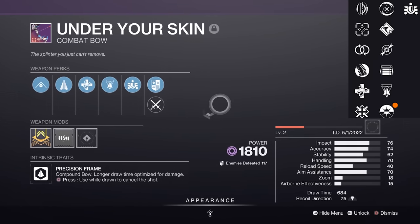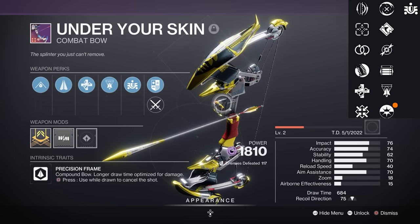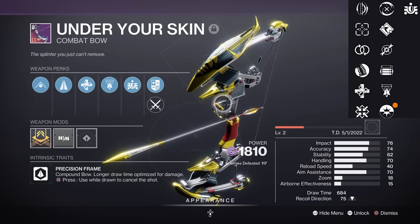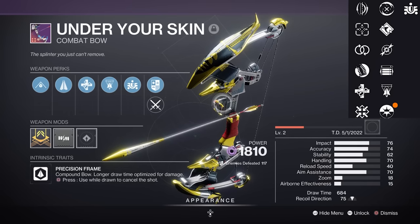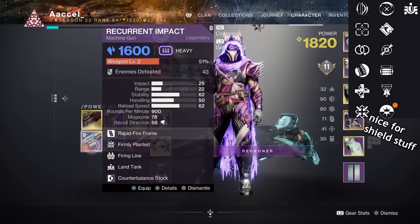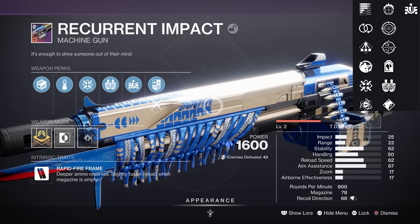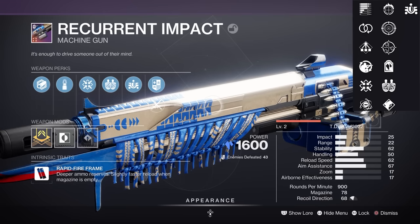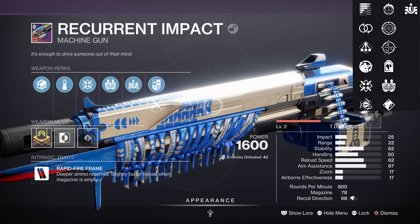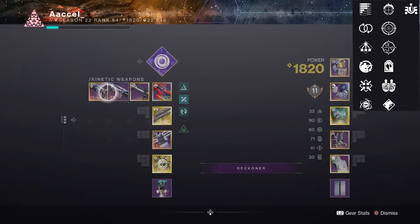Under Your Skin is really just another bow. Legendary bows are outclassed in PvE by exotic ones, and in PvP they're alright but not for everyone. If you want perks, anything that gives you more stats, damage, or lessens draw speed is good. Recurrent Impact is similar — it's just here living. I'm not the biggest fan of rapid-fire machine guns since Delirium left us. It does have some potential with Stats for All, Subsistence, or Frenzy, but it's outclassed by better ones in other archetypes. There is a non-raid-friendly machine gun which we'll get into later.